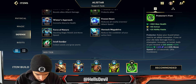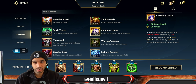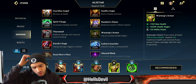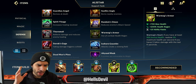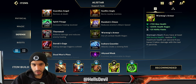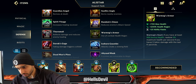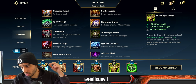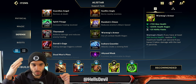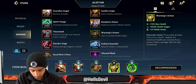Other items that are really good: Randuin's Omen is always good if the enemy has crit. Warmog's Armor is great if you're constantly ganking or having skirmishing fights — 1v2s, 2v2s, 2v3s. In those small fights, your team gets low but you heal up with Warmog's and you can go again. I really love Warmog's on Alistar.